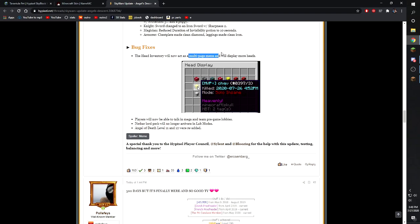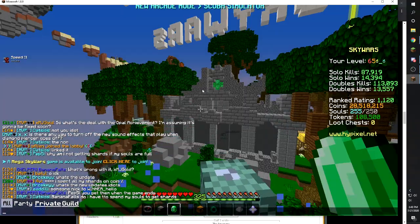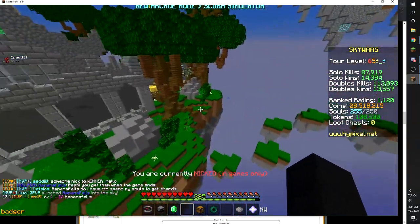Bug fixes: the head inventory will now act as a multi-page menu and display more heads — currently still broken for me but should be fixed soon. Players will now be able to talk in mega and team pre-lobbies, which has been bugged forever. Nether Lord perk will no longer activate in lab modes. Angel of Death levels 11 and 12 were re-added. That's currently the full update.